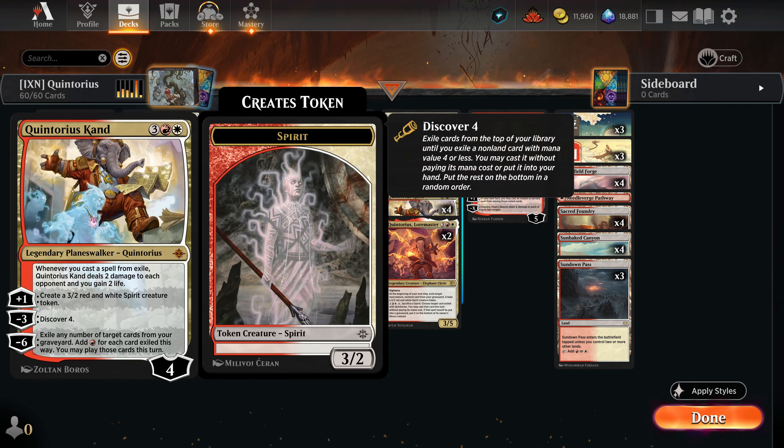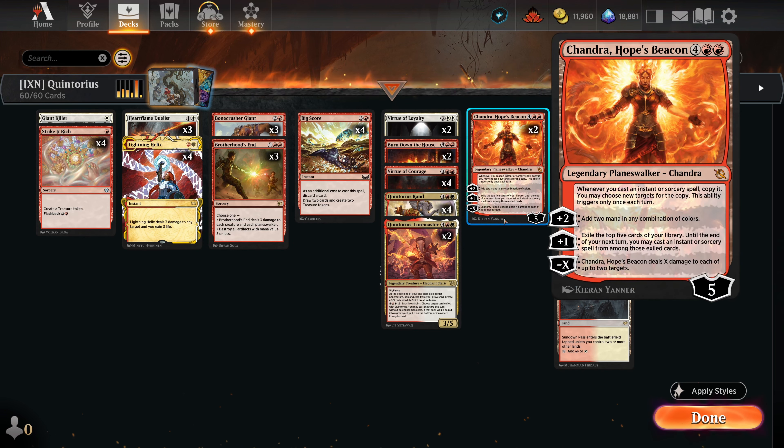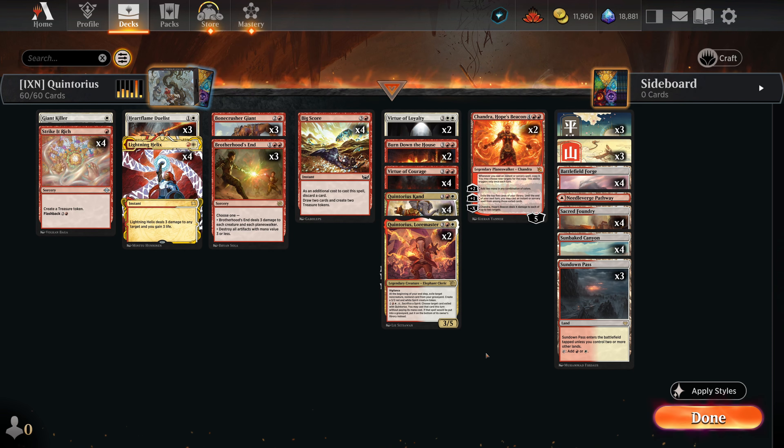All the spells we cast will drain our opponent for damage, and we'll point Bone Crusher Giants, Lightning Helixes, and Virtue of Courages at their face. We also have Chandra Hope's Beacon from March of the Machine - for six mana we can copy any instant or sorcery we cast. Getting two mana for a plus-two is great and she's also a removal spell at low loyalty. That's the deck - a Quintorius exploration in the new Ixalan set.